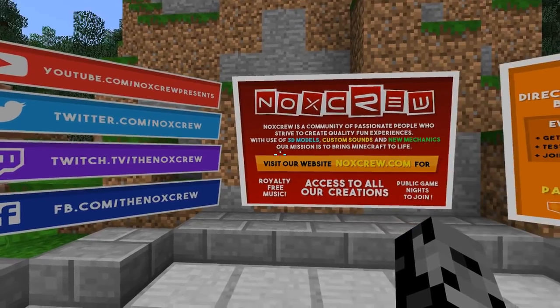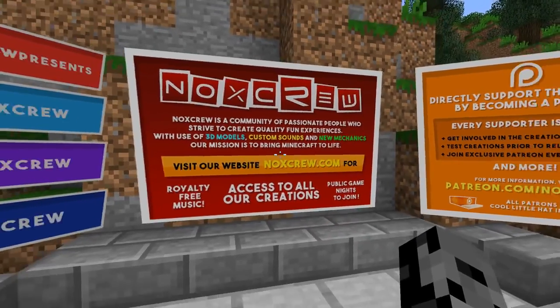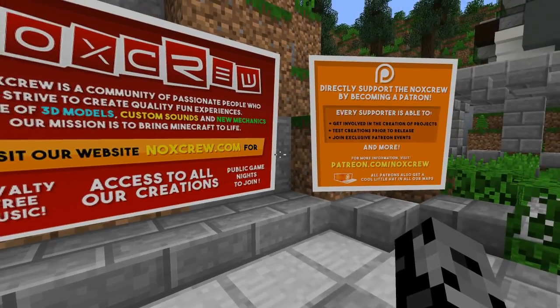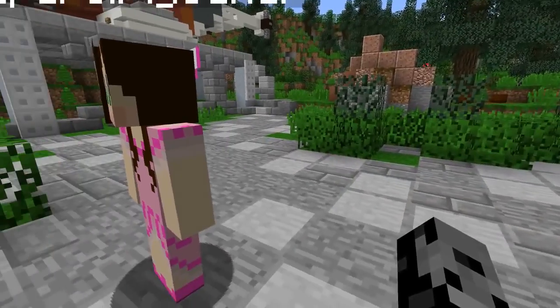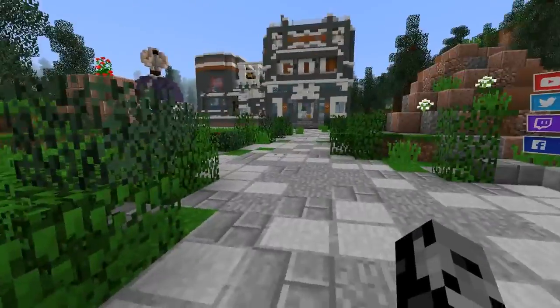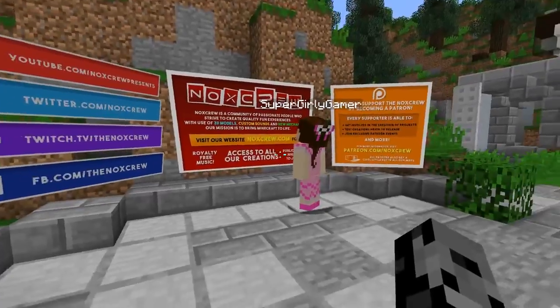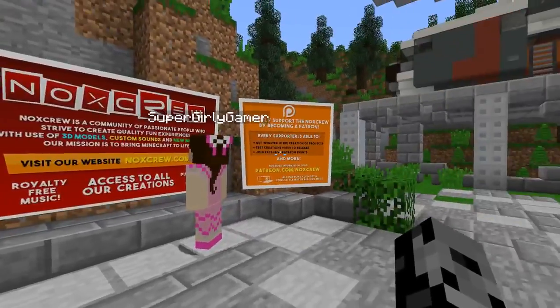And this looks cool. Look at this sign — it looks awesome. Noxer is a community of passionate people who strive to create quality fun experiences with use of 3D models, custom sounds, and new mechanics. Our mission is to bring Minecraft to life. Did you have to make it sound so creepy? So check out the map, we'll leave a link down below to the creators as well. I've never seen such beautiful signs before — it would take us a year to figure out how to make these signs.